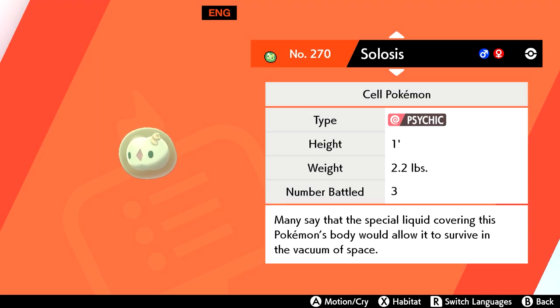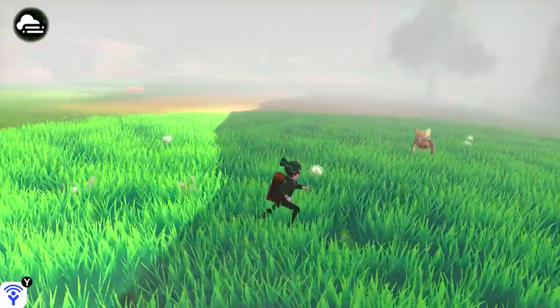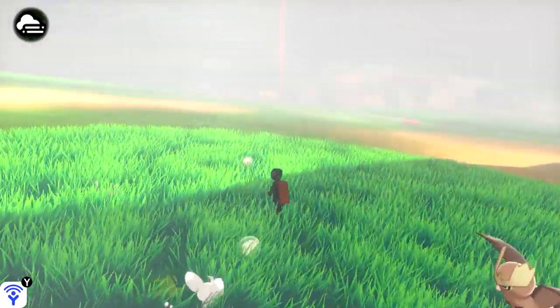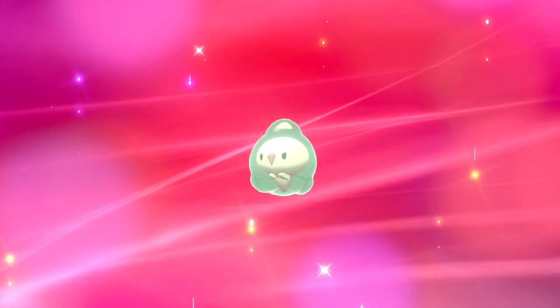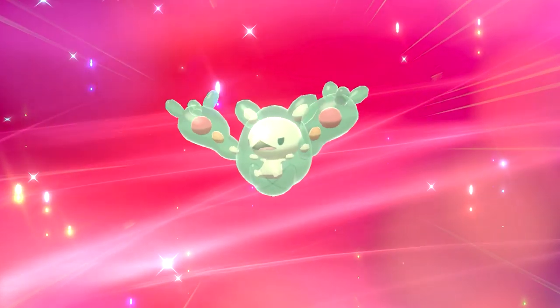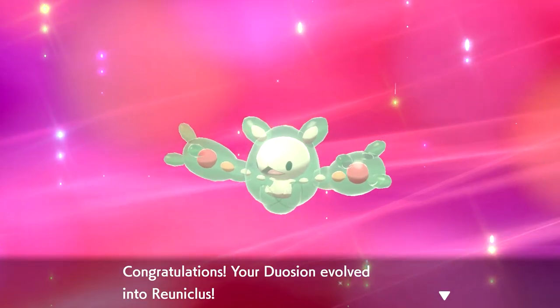Solosis can be found in the Giant's Cap area during foggy weather. Throughout this section of the map, you'll have anywhere from a 40-50% chance for a Solosis to make an appearance. Solosis can then be evolved into Duosion at level 32, and then into Reuniclus at level 41. Both of these evolutions can be found in the wild, but they aren't worth searching for once you have Solosis.